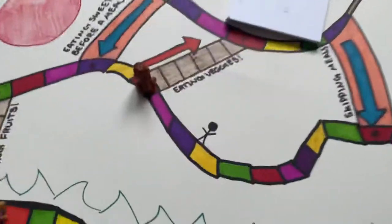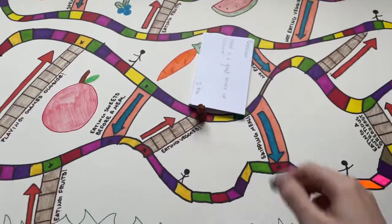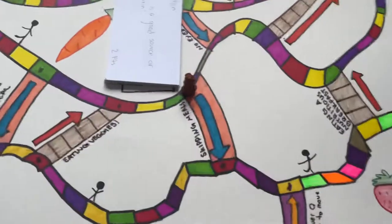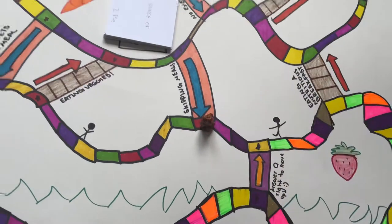Say you land on the ladder — a positive thing that you can do — you would get to go up the ladder and move up the board. Say if you roll the dice and you land on this, that's a slide down. It's a bad nutrition habit, so you'd go back down.